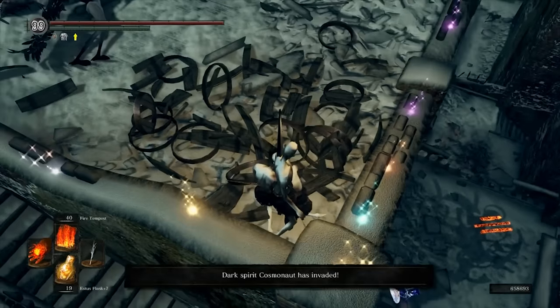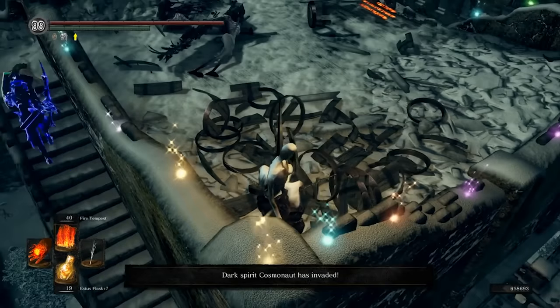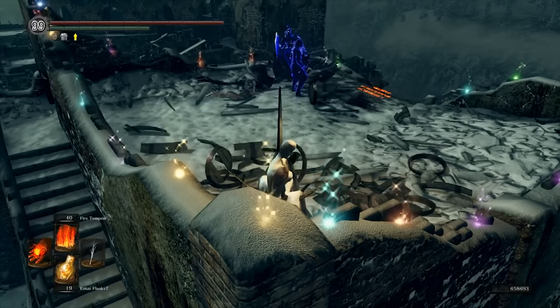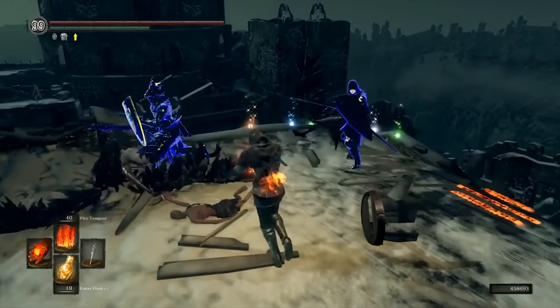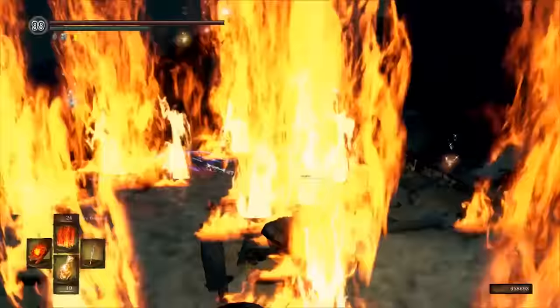This strategy works well in other areas too. In the upper rooftop levels of the Painted World, he's laid down some tempting prism stones. It seems his chameleon sorcery hides him so well that every time he bursts out to cast his fire tempest, his opponents are so caught off guard,